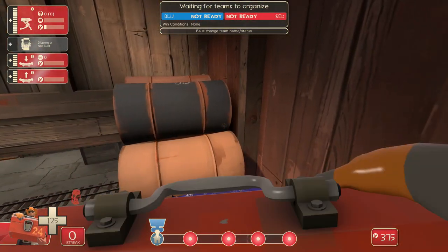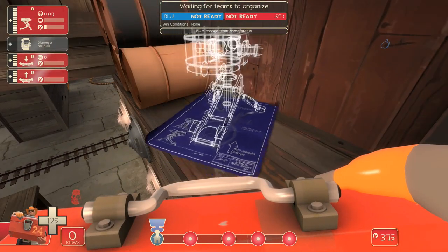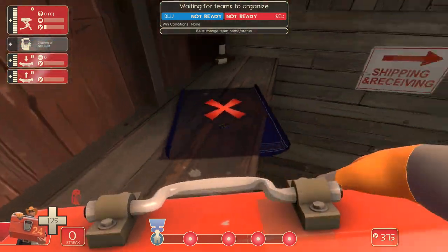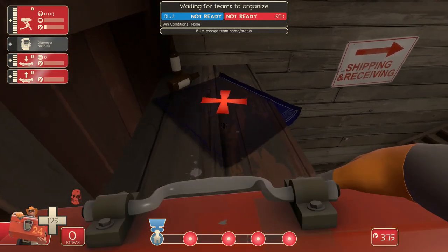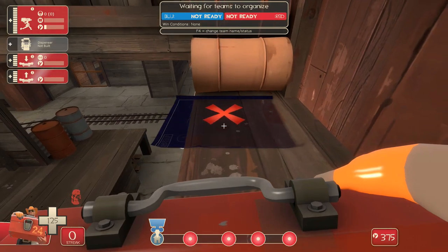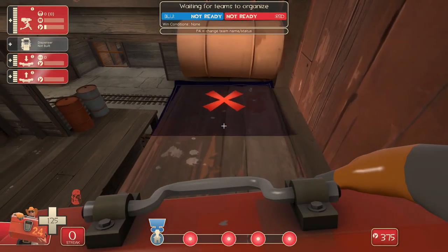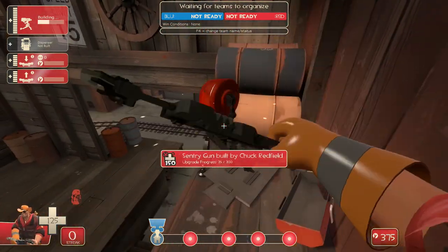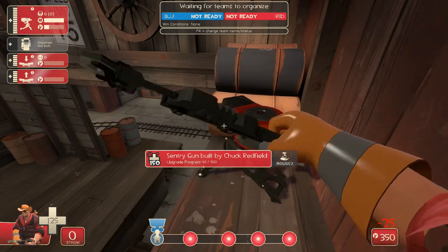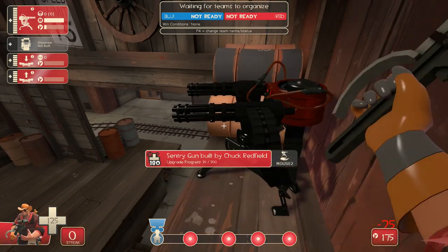In comp, this is a no-build zone. In pubs, it is a build zone if you can get it in there. It does cover the cart track. You can't build underneath the awning, but you can get a level 3 gun up here. It's a nasty surprise, and if there's not enough pressure on the cart, this can cover it pretty damn well.